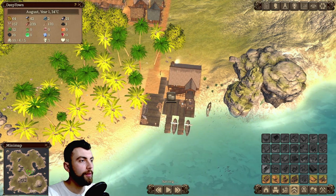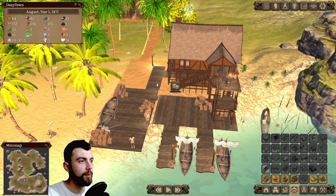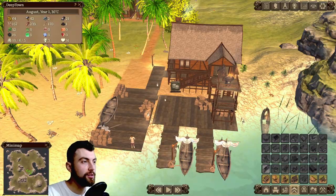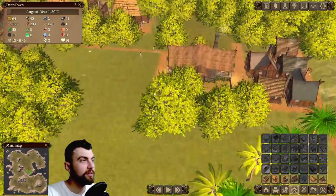So you're waiting for a trade ship. When this fills up the trade ship comes, and you get all the money from the products that you selected.